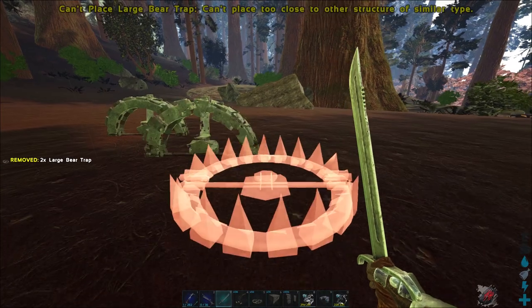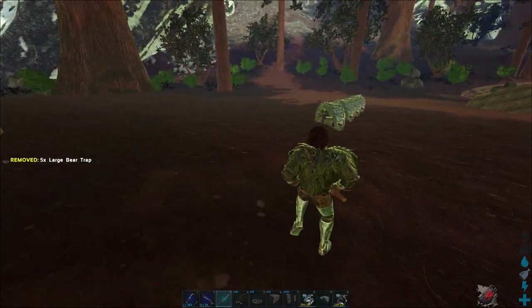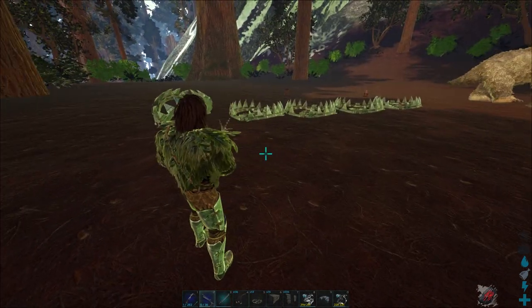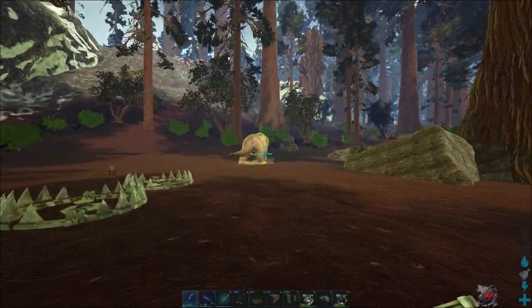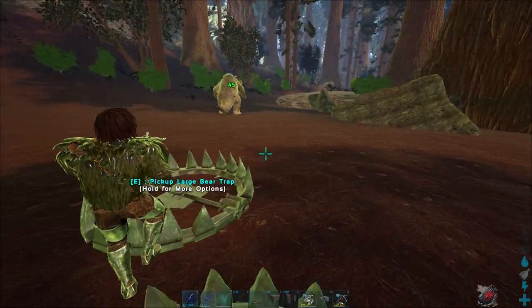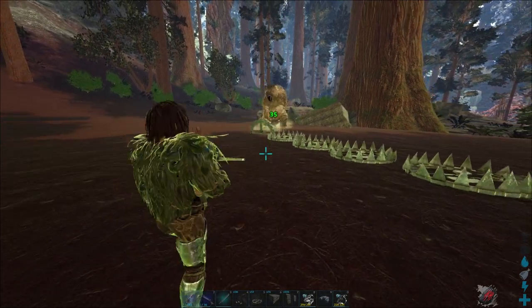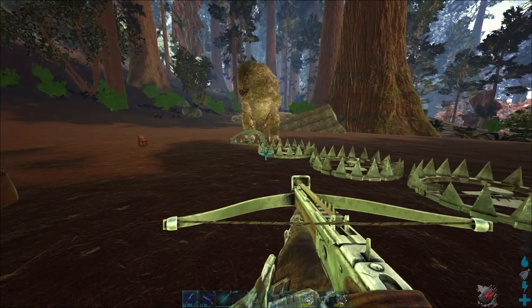Strategy number one is to use some bear traps and also get a net gun. Just get his aggro and lure him into a bear trap. He's pretty quick — watch this — he has a good speed.